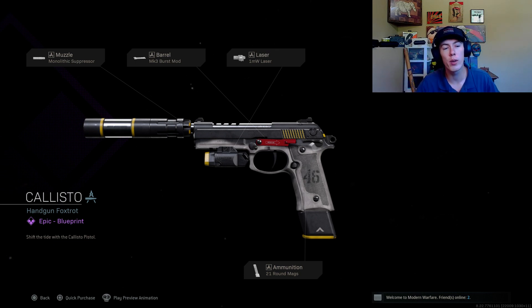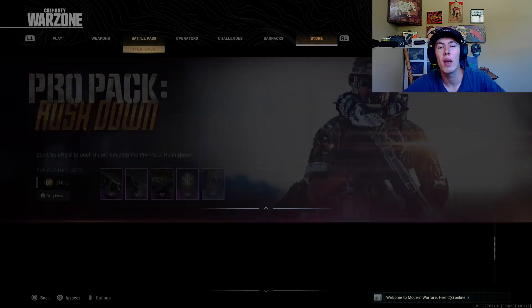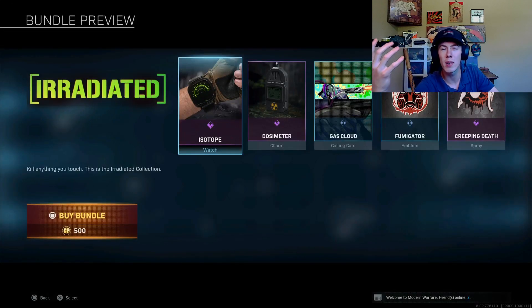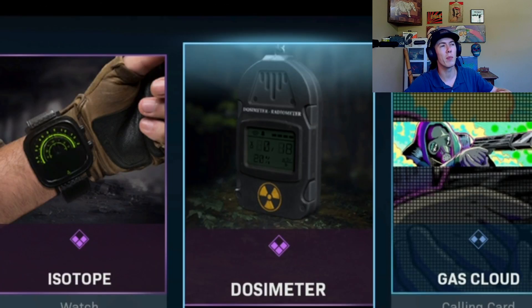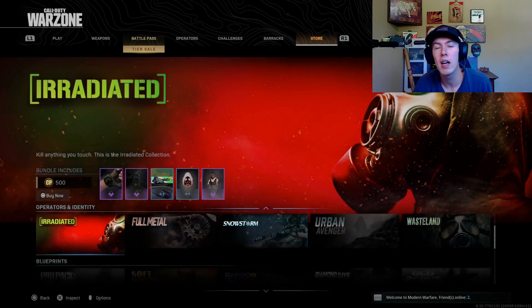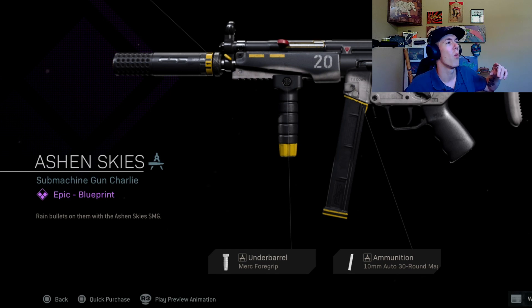I got a little theory. The first thing I want to talk about is the little charm in the Irradiated bundle — it's a dosimeter. What those things do is a bit interesting. According to Dr. Google, dosimeters are used to measure radiation. People who use them are exposed to radiation and need to keep their levels in check — people like X-ray technicians or people who work in chemotherapy. So why would we need a charm like that unless some nukes are going off?